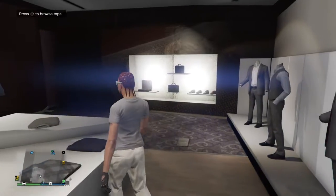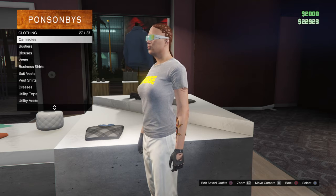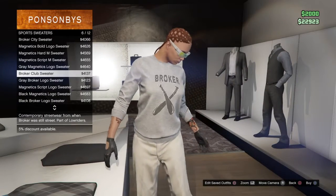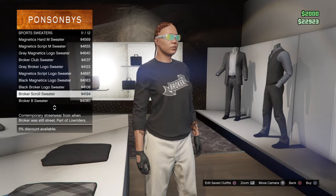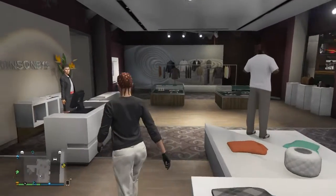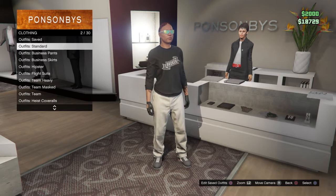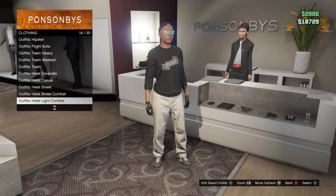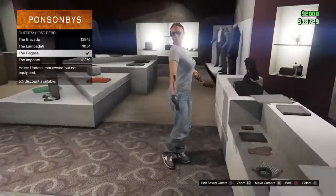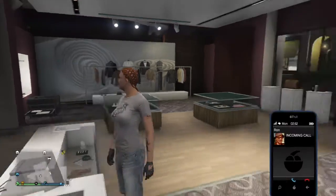I'm going to show you one more time with the sports ones, just because the video is not that long. So you just once again go to sports sweaters, pick any one you like. I'll do this one this time. And you go over to the lady over here and you just go all the way down to Ice Rebel. And there you go — it actually looks really cool with the outfit right there. And there you go, it's all transferred.